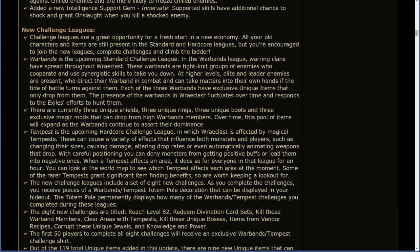Tempest is the upcoming Hardcore Challenge League, in which Wraeclast is affected by Magical Tempests. These can cause a variety of effects that influence both monsters and players — changing their sizes, causing damage, altering drop rates, or even automatically animating weapons that drop. With careful positioning, you can deny monsters from getting positive buffs, or lead them into negative ones. When a Tempest affects an area, it does so for everyone in that league for an hour. You can look at the world map to see which Tempests affect each area at the moment. Some of the rare Tempests grant significant item-finding benefits, so are worth keeping a lookout for.